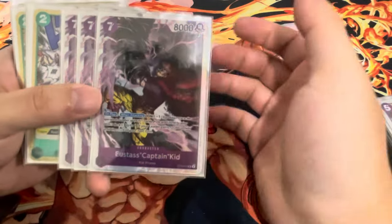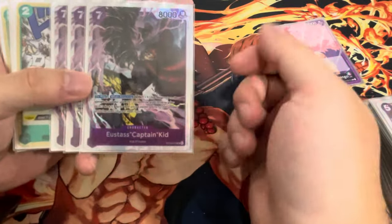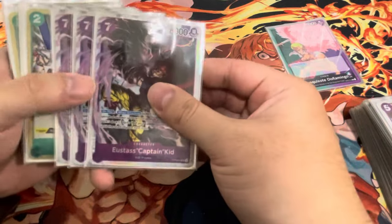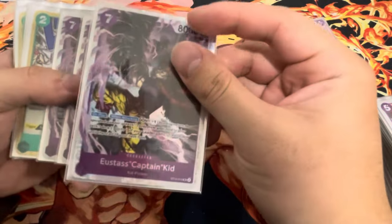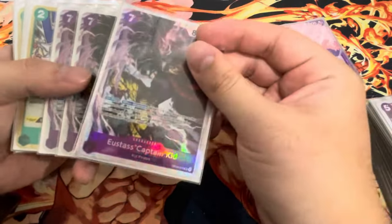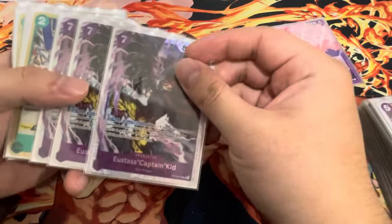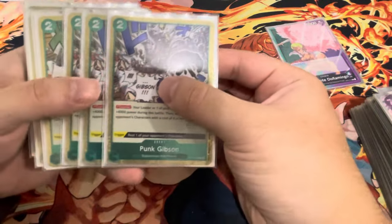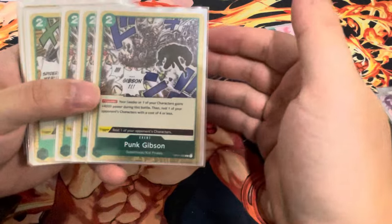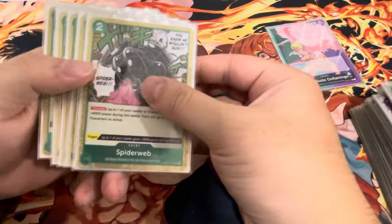Last we have Eustass Kid — same reason as playing Drake except no counter, but he pumps up your leader by one. If I don't want Birdcage to shut off, I play it, attack with it, and setting this up before you play your 10-cost Doflamingo is amazing because you can keep Birdcage active and still drop your 10-cost. Next we have three Punk Gibson — 4k rest a four or less. That's basically it.